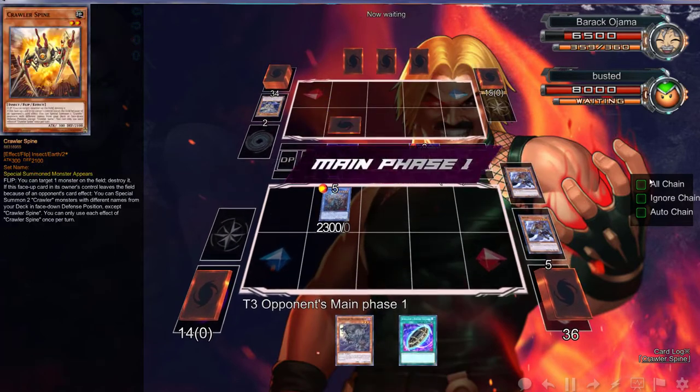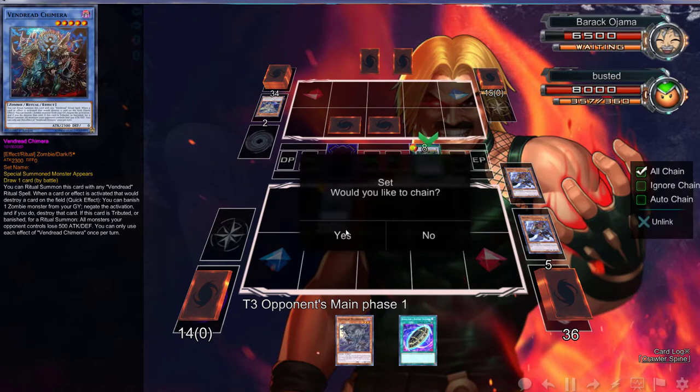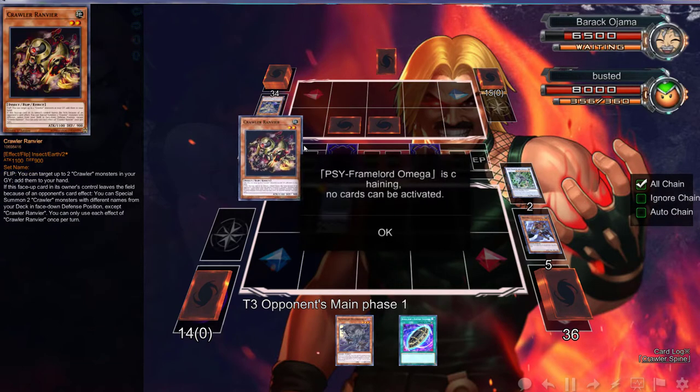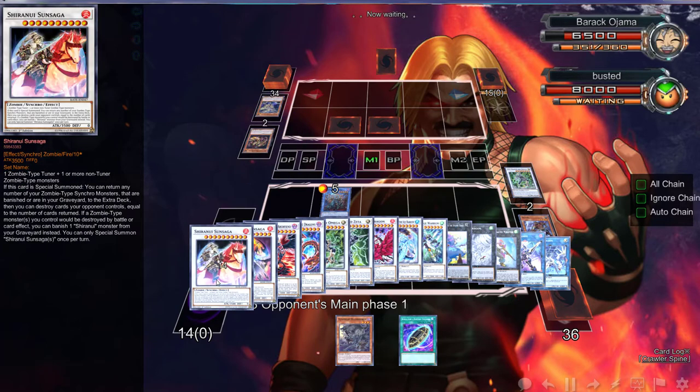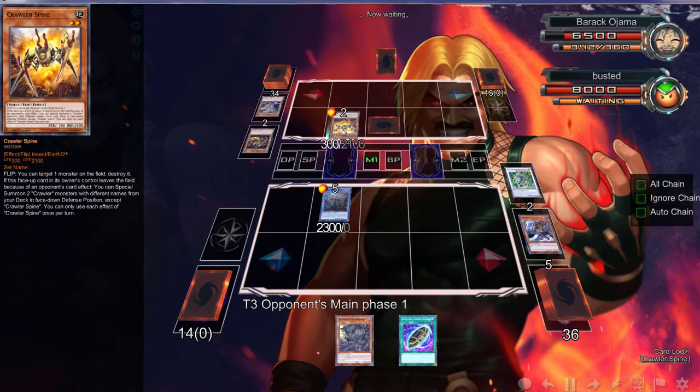This says: target a card on the field and destroy it. We can negate that with Chimera, so that's completely fine. If you're setting cards, we're doing this - bam. All right, so it looks like he has nothing but that, so Brio is going to be very amazing next turn. Yeah, I think we're just going to go Brio and bounce those two.